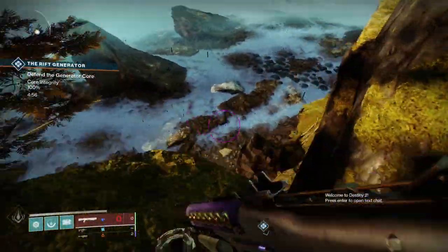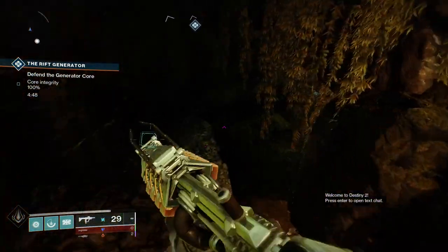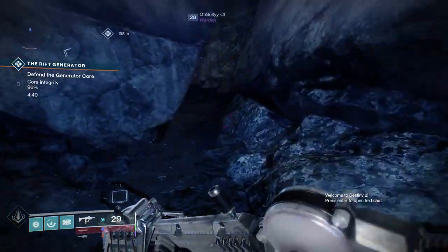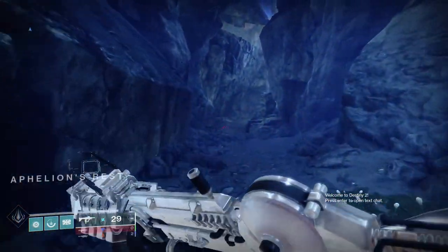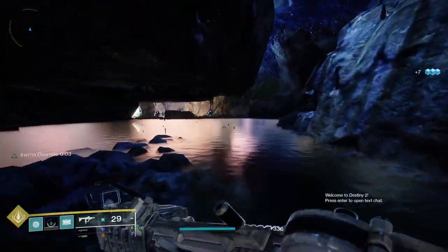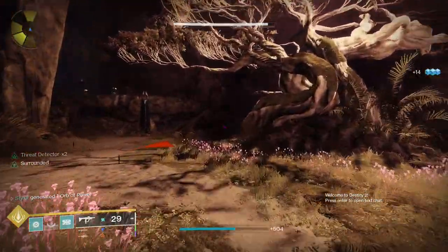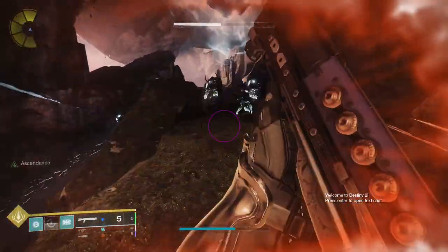You're going to want to come over to this cliff — you can just jump off anywhere here — coming to this lost sector. I recommend high jump for Titan, burst glide for Warlock, triple jump for Hunter. Once you get to around here, you can pop your Tincture of Queensfoil and then you will see the portal right there. You can just jump right on in.